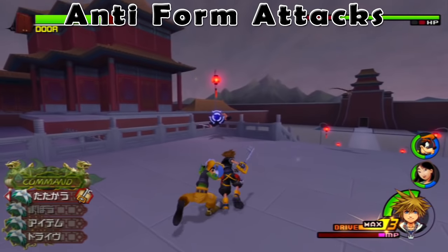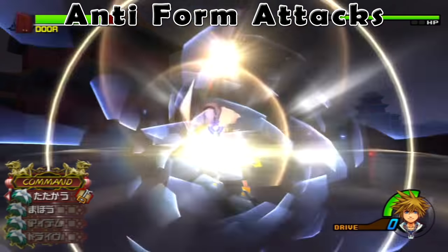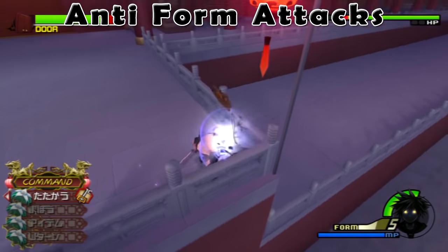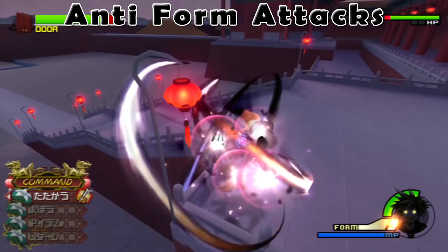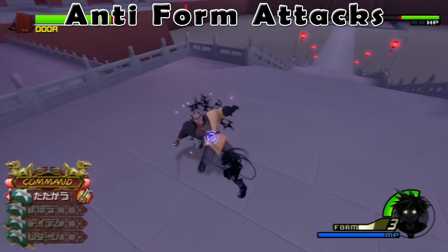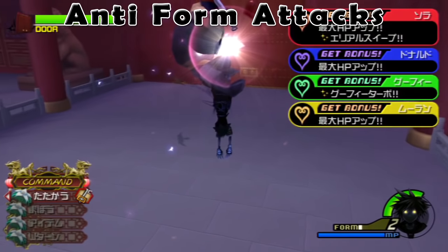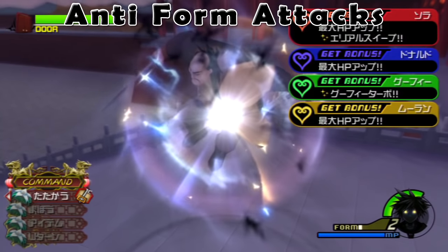Anti-form has various attacks depending on what you press or your situation. One thing of note is that most attacks linger for a while, so it's hard to tell them apart in a combo or stop the combo to get away from an attack. Also note that anti-form has its own growth ability, generally called anti-glide. This ability cannot be leveled up like normal growth abilities and is only available during anti-form.